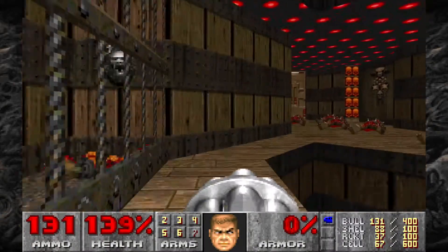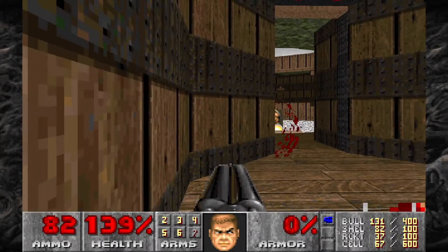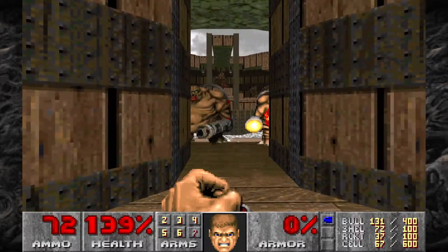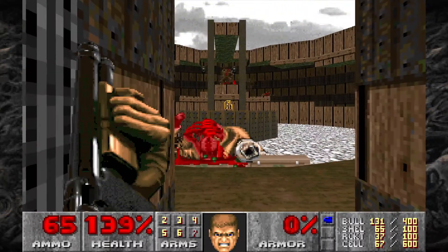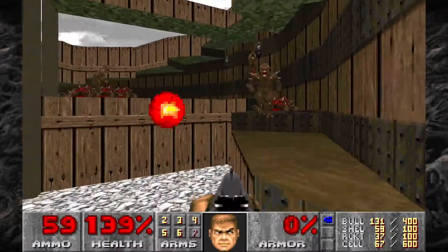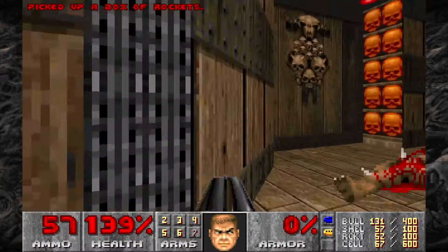Next we're going to deal with the room behind this door. There's going to be quite a few Imps as well as a couple of Mancubi, so get ready. One more Mancubus — then take out all the Imps in here. We might as well just walk into the room and take them from inside. Jump down here, grab the Yellow Key, and don't forget to pick up all the Rockets in here.